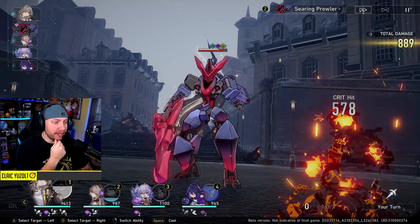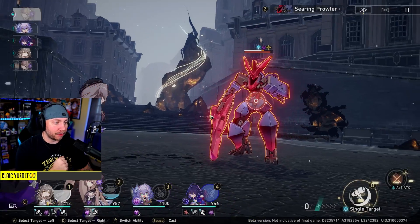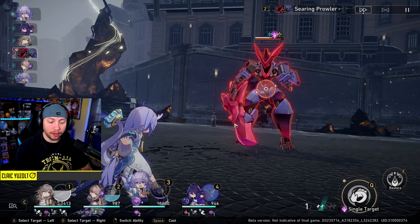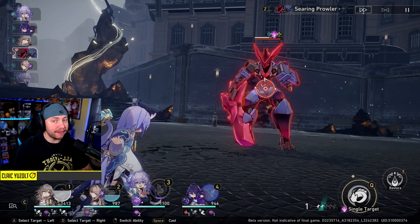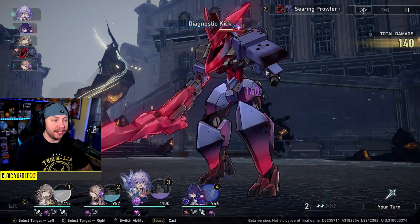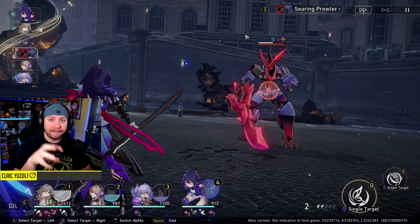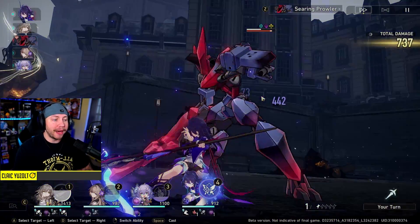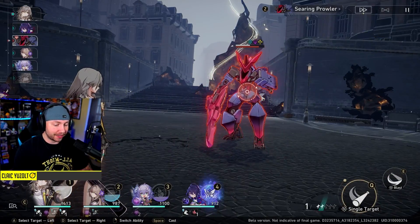The only weakness I have on my team right now is Bailu, so I can show you that - I have Ice weakness here, so it's going to help me with the break meter. Bailu can heal, and also she is advantageous against the enemy and did take down the weakness bar a little bit. It would be better if I had a couple more Ice characters on my team for this fight.